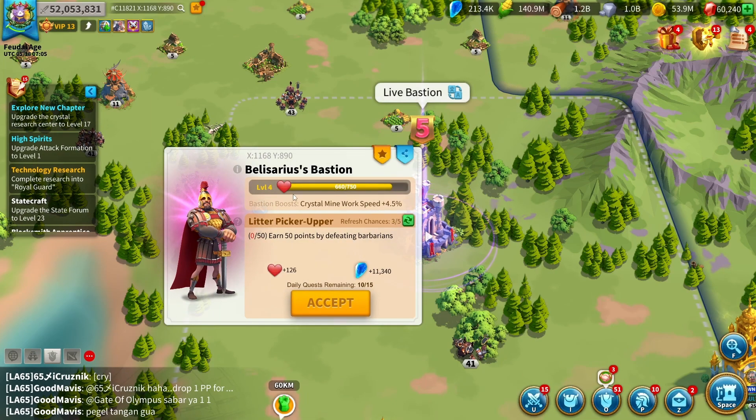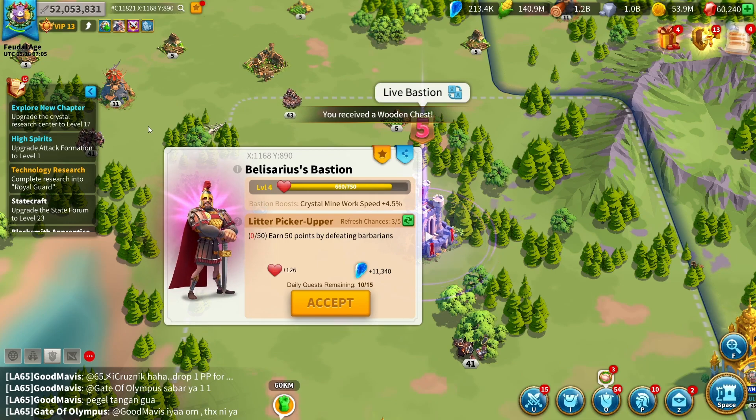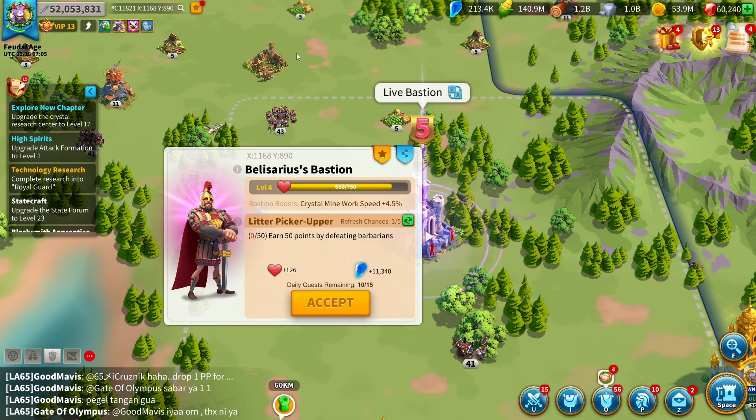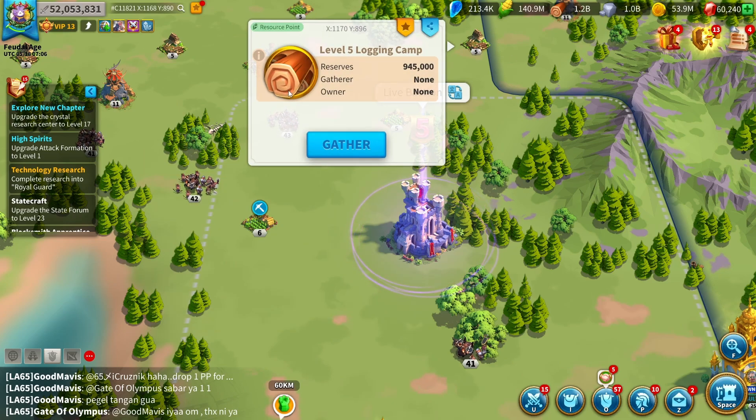The refresh system works like this: you use a chance, then wait five to ten minutes to gain one chance back, and you can stack up to five chances. So you don't have to watch constantly — do your five chances, accept a good quest like 'defeat barbarians,' go offline, come back, and refresh again. Skip quests like 'give Ebony' or 'give resources' unless it's bones. Also, gathering resource quests are really good, especially if you're going offline — they can also give you a Kahar's Bone Whistle.